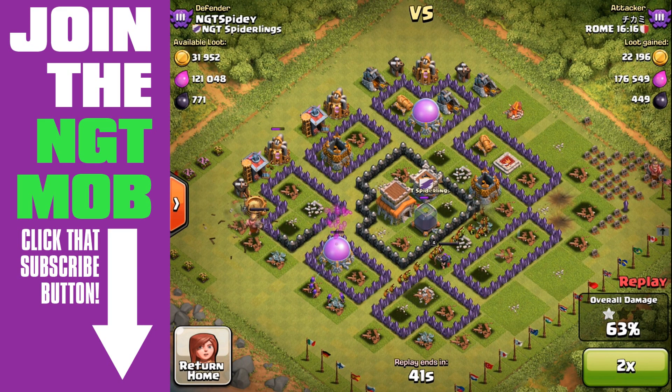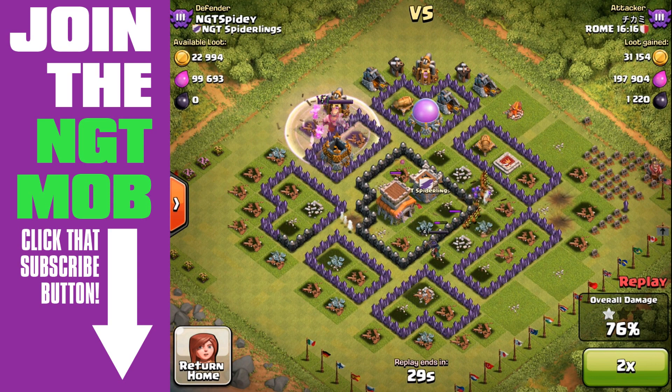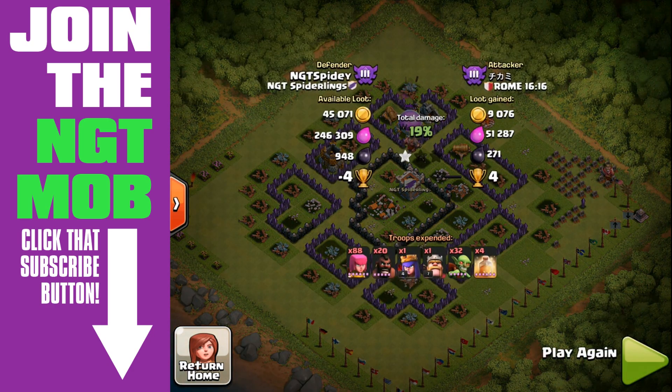Despite the spam of those hog riders — level 5 hog riders — he didn't get 100% on me. He took out my town hall with his archer queen, but other than that I think we're good. That's probably the best we could hope for out of a Town Hall 8 defense against level 5 hog rider spam from someone who knows what they're doing. He only used 20, so I shouldn't really call it spam.